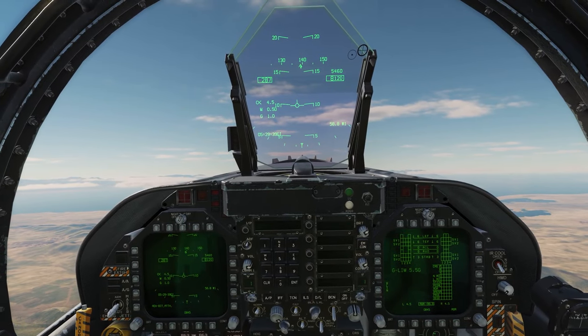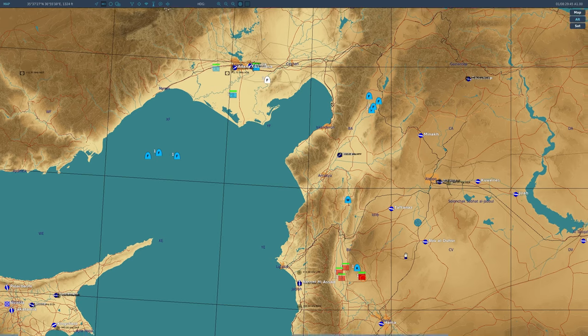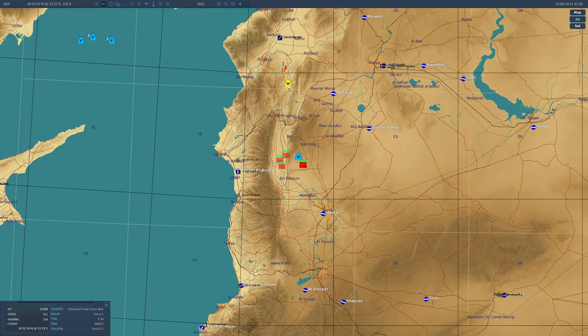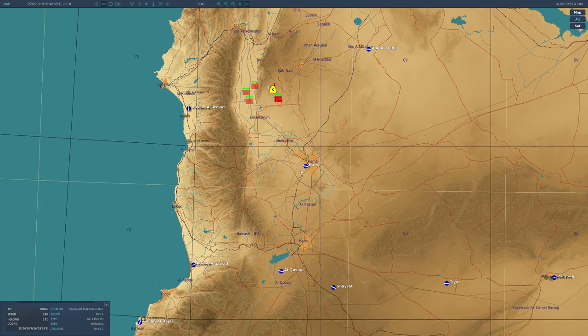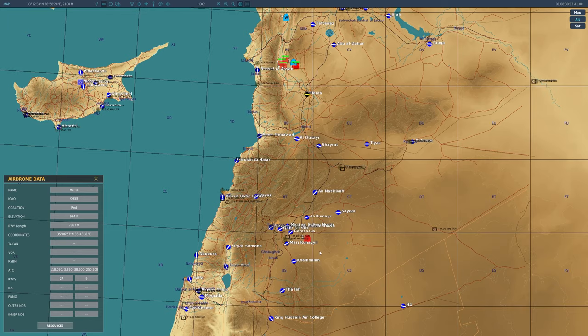Now we're in the air flying towards waypoint one. Let's open up the map so you can see that the additional air units have spawned in. We have some friendly units — our AWACS is over here, and unfortunately our tanker seems to have spawned right over the target area, which is not ideal because of the air defenses in that area, but sometimes that's just going to happen.